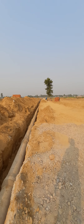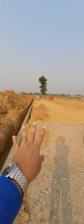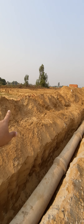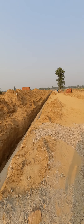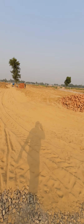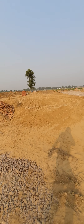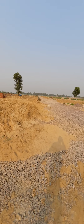This is Pocket 2, Block E — these are east-facing plots. This is the 9-meter road in front of the plots. Drainage and sewerage work is currently happening here. This is plot number E21. The 9-meter wide road will have a park in front of it.